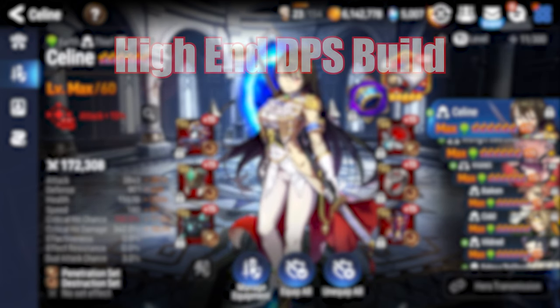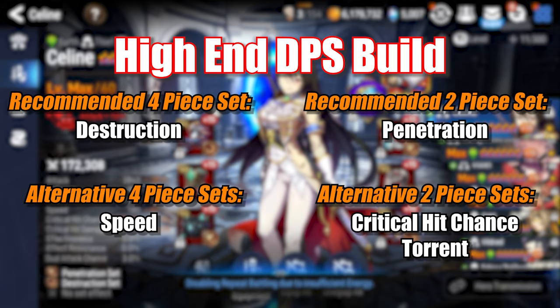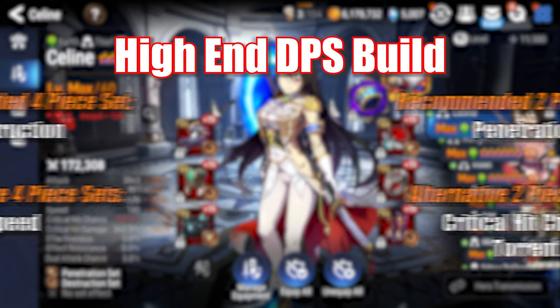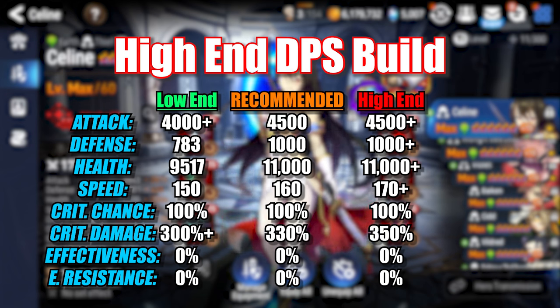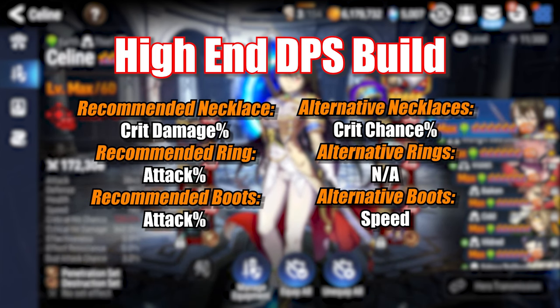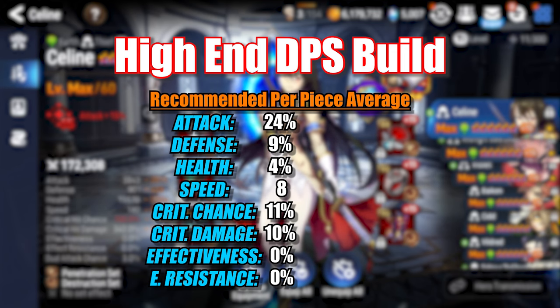A lot of my friends really try to push the damage on Selene whenever possible, and if you've got really good gear, that is something you certainly can do as well. I think Destruction really lends itself to this character if you're trying to min-max her due to the raw numbers advantage it has over the speed set. In this build, you'll notice quite a bit more attack stats at 4,500 attack, as well as 330 critical hit damage. This is achieved by giving up speed boots in exchange for attack percentage boots. The best versions of this build are probably still pushing 170 or 180 plus speed, and probably have even more damage than what I have listed here.